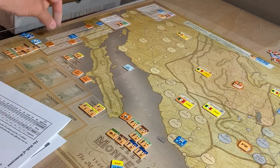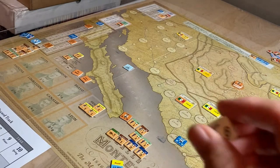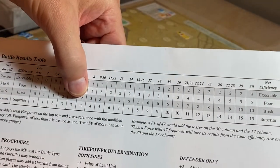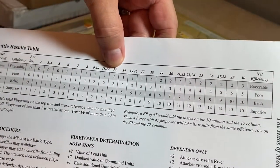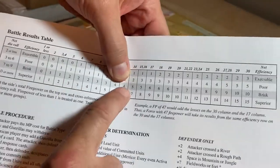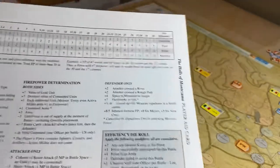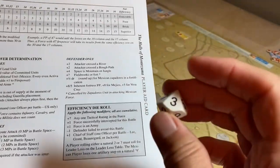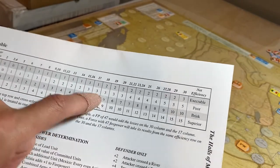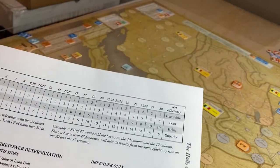Let's do the attacker first. They have 13 firepower and add one to the die roll. They roll a six, plus one is seven. Looking up 13 firepower at a roll of seven on the table, that means they inflict four step losses on the US. Then rolling for the US — a three, add one is four. With 17 firepower at a roll of four, they get three losses — so the Mexican player loses three steps and the US loses four.